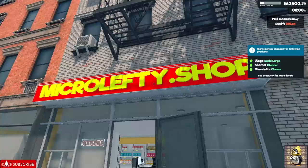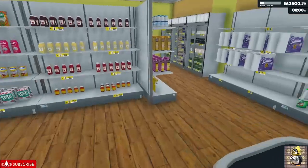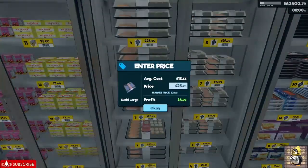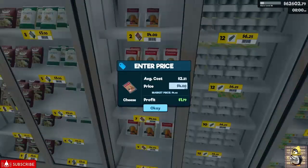We're back with some Supermarket Simulator. I'm finally doing the first level 56 license — it's going to be the alcohol license. It's quite a journey to get here. I think I said in the video it took 30 minutes, but probably double that — it probably took an hour to get everything situated.